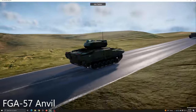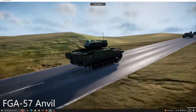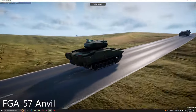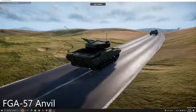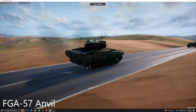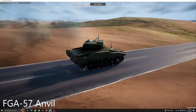The Anvil can engage effectively while stationary or mobile, and can calculate accurate firing solutions along predictable trajectories for any target in range. This makes the FGA very dangerous to bombers, helicopters, and ordnance, which are much more vulnerable to attack from this platform.